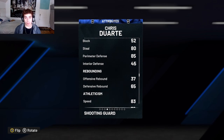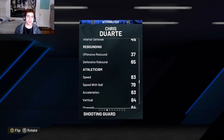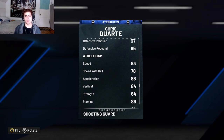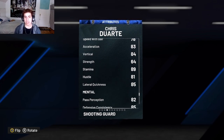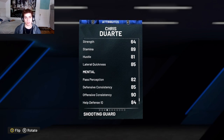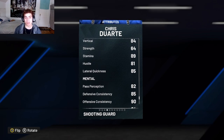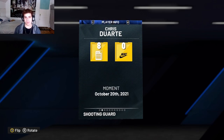But he has an 80 steal with an 85 perimeter defense, which is crazy to be honest for a Sapphire. He has an 83 speed with a 78 speed with ball — I'd rather have the speed low key just because he can guard people better. He has an 84 vertical, which helps with blocking animations, even though he only has like a 52 block. His lateral quickness is an 85 with an 81 hustle, which is pretty good. Pass perception is 82, defensive consistency 85.